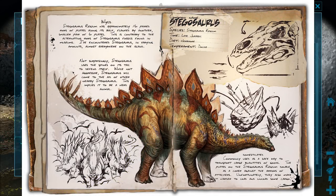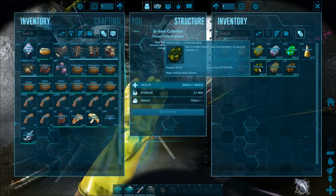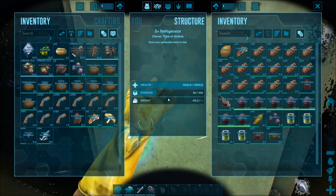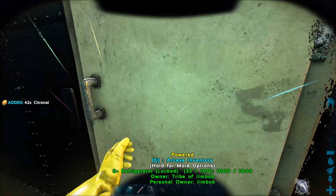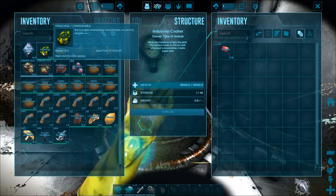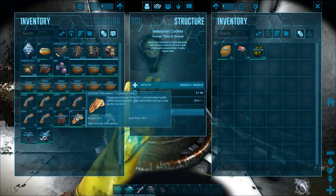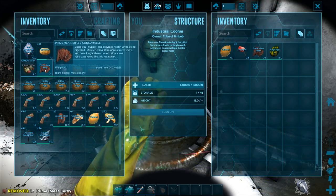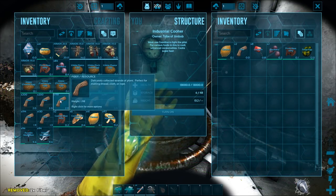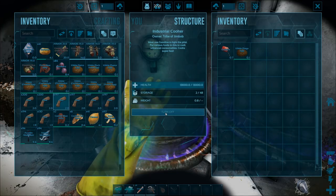Next one is the Stego egg. We'll need a Stego egg and Citronal. The recipe is: one Stego egg, one Citronal, one prime meat jerky, two Mejoberries, and three fiber. Turn it on — there we go, Stego kibble done.